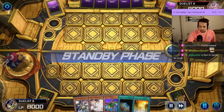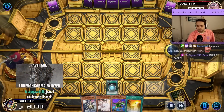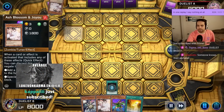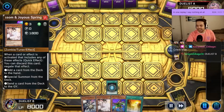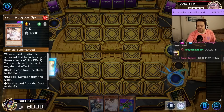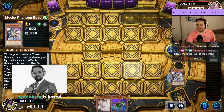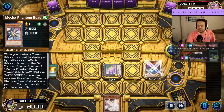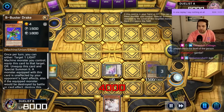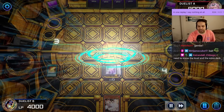We're going first, 40 versus 40. Ravine, pitch the O-Lion, send Distrudo. O-Lion gets us the token so that we can Distrudo. We're going to summon the Buster Drake anyway so we can summon it. We're going to Synchro — this is what happened to me at the YCS.